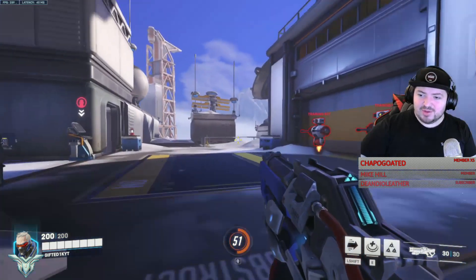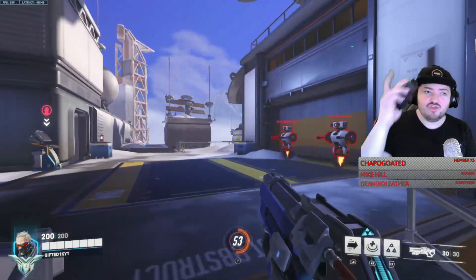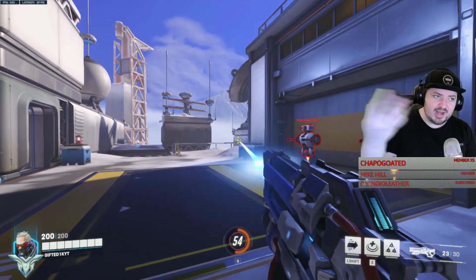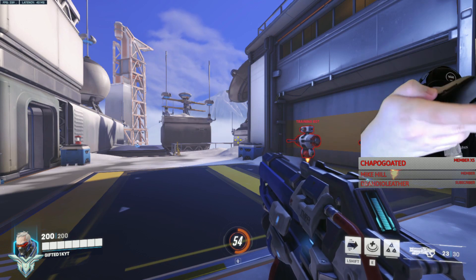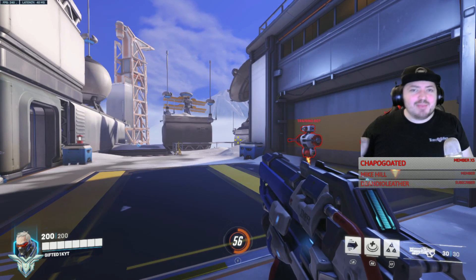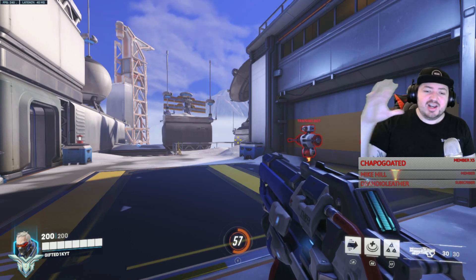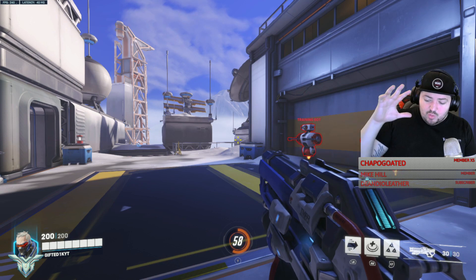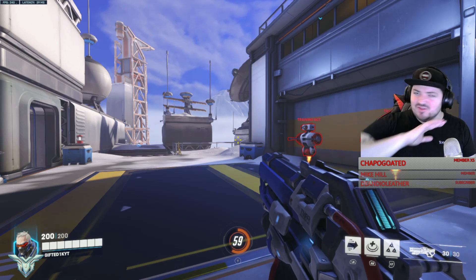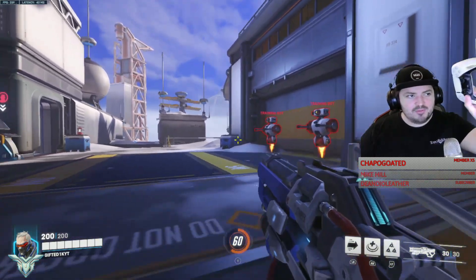So how does this work? I aim the character with my mouse. I shoot with left click, and I jump with right click. I reload with a side button on my mouse and melee with another side button. That covers about 80% of the characters right there — I try to keep every character on the same format, because you don't want your brain dealing with a completely different setup for every hero.